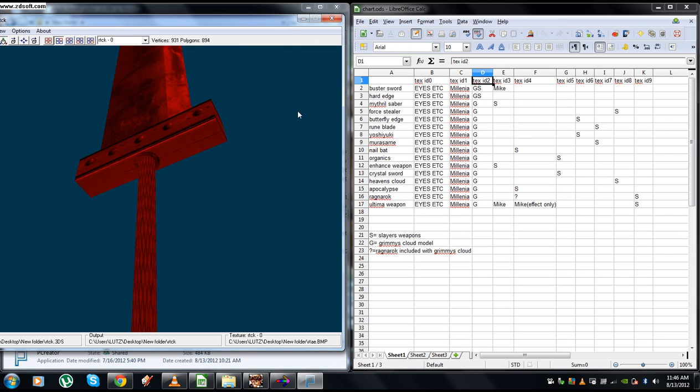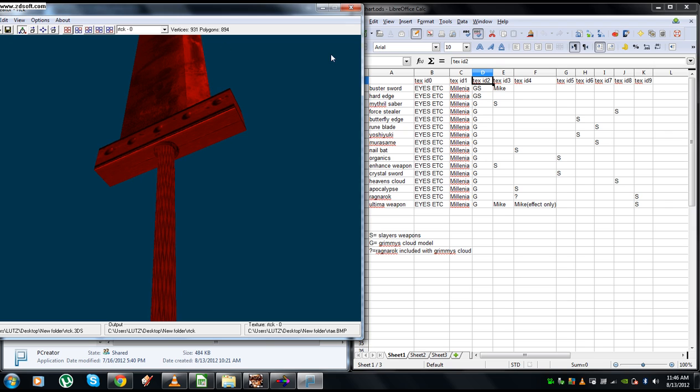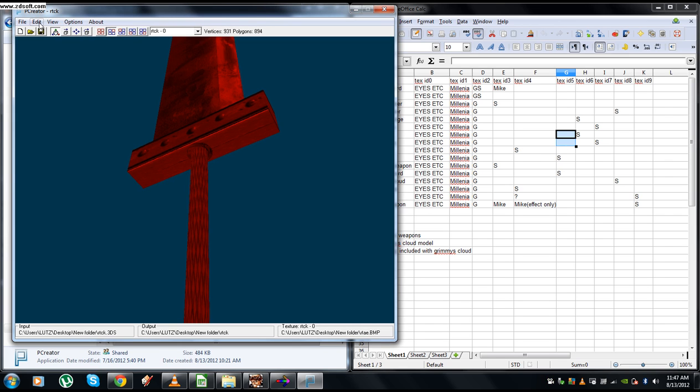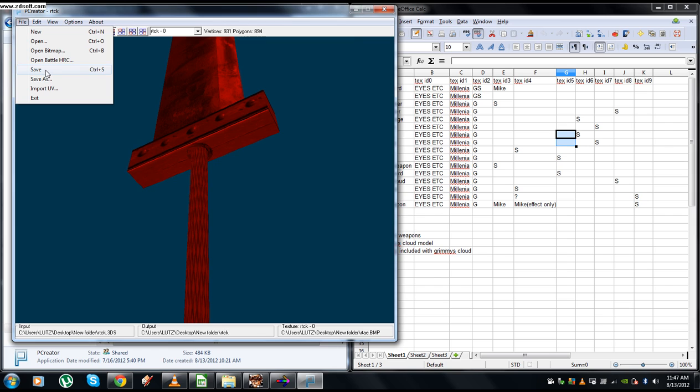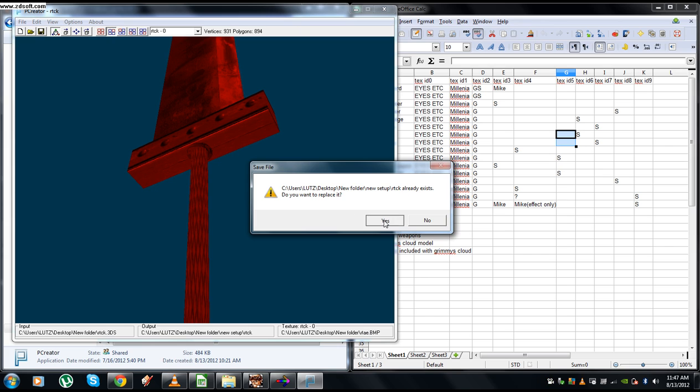We have to change the texture ID because it interferes with the texture of Grimmie's Cloud's head. Since I'm going to use the Dark Ragnarok and Mike's Ultima Weapon, Tex ID 9 is free, but actually I'll use Tex ID 5 since it's next and I'll be using Millennia's weapons for those slots — so that's free as well. Edit, Texture ID — I'm going to use Texture ID 5. File, Save As, Final Fantasy VII Battle Model. I'm going to go to my new setup folder, save it there, and replace the current one.